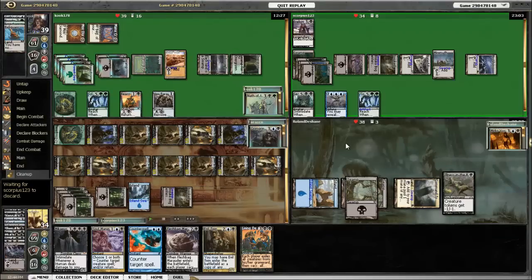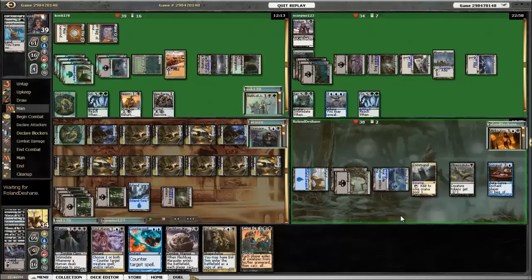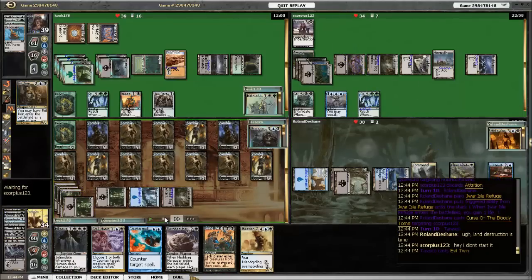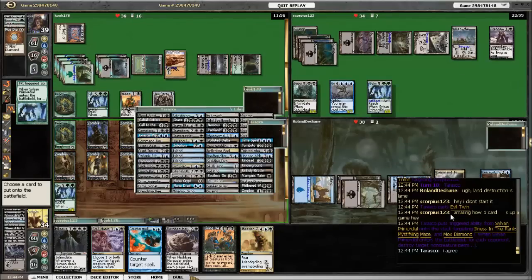So obviously he can't ramp with the Primordial. I've got Evil Twin, however. Mirko Vosk keeps getting his lands hit. He plays Curse of the Bloody Tome targeting Erebos. I use Evil Twin to copy Sylvan Primordial to get rid of Illness in the Ranks, along with Mystifying Maze and Mox Diamond. This is another game where everybody starts copying the Primordial. I use Dimir Zombies to search up Watery Grave and play it.